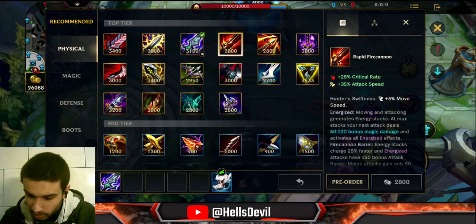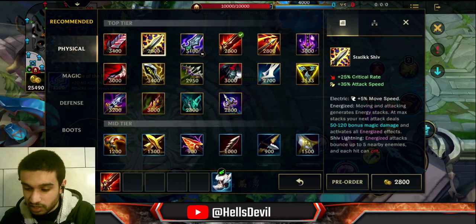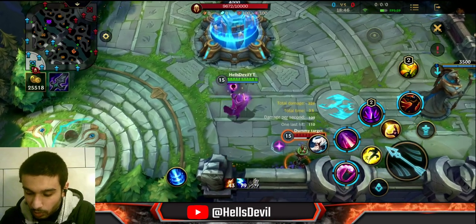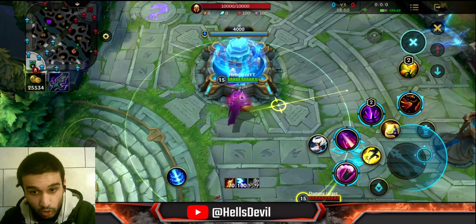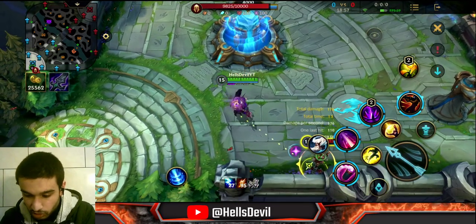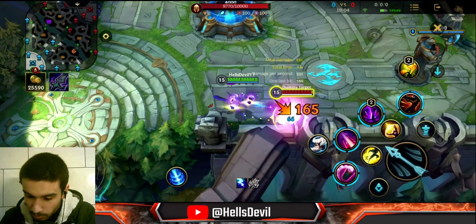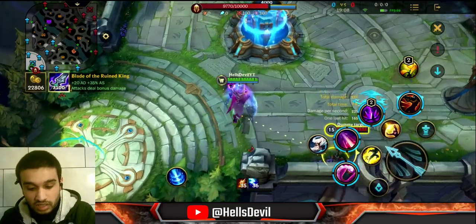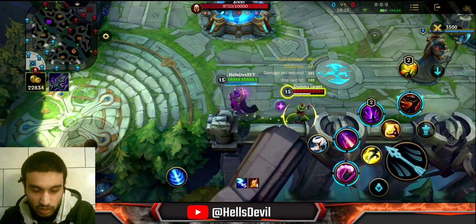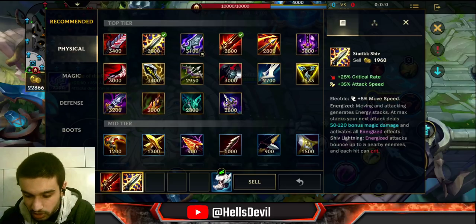Let's talk about Rapid Fire Cannon. This item has the same passive as Static Shiv — you can stack up the charges by hitting the enemy or by walking around. But what this item does differently: it gives you bonus range and allows you to hit the enemy from farther away. It also deals bonus damage — at 100 stacks, you get 66 bonus damage. When you have both Static Shiv and Rapid Fire Cannon, you get both passives but not both bonus damages. I don't recommend getting both these items since they share the same passive.